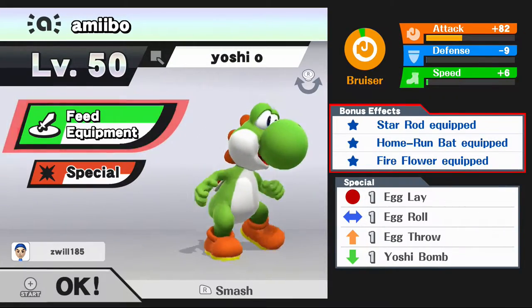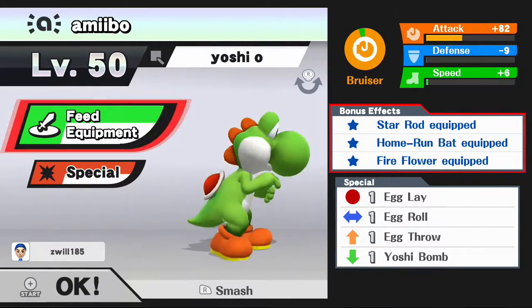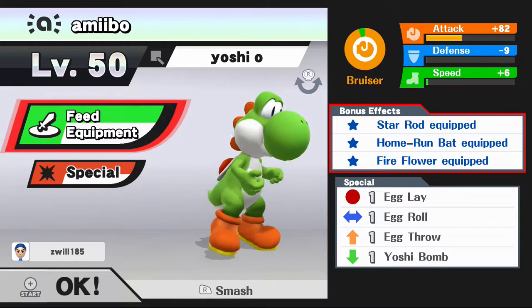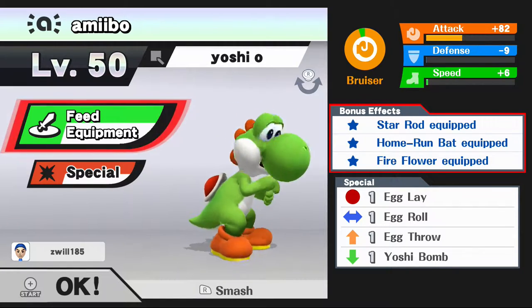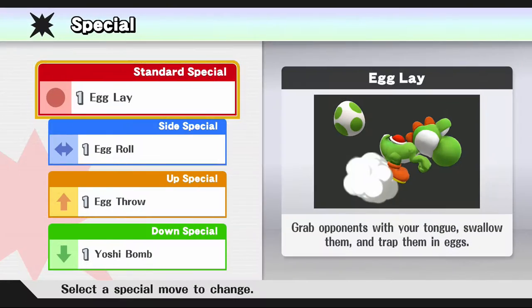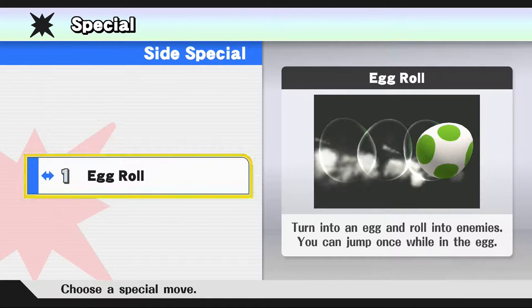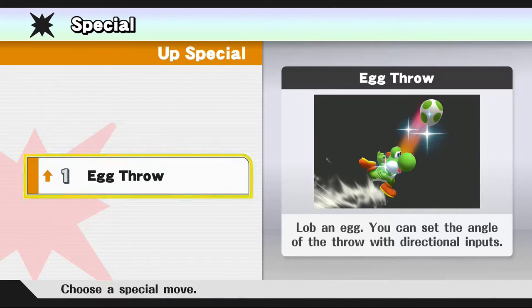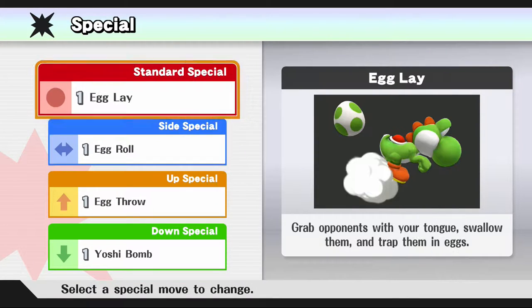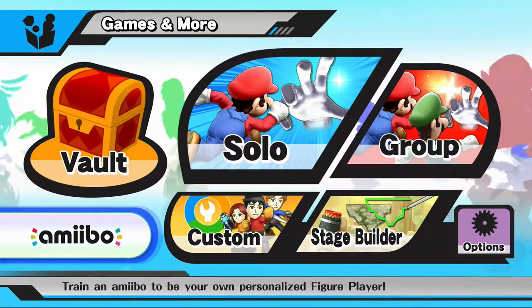I had my amiibo battle level 9 computers with me also on level 9. Maybe he learned faster because of the hard difficulty, or maybe my amiibo is just very smart. On this topic - do any of you guys know how to get your amiibo to learn new moves? Mine is fully leveled up but has not learned one new move at all. Let me know if you know.